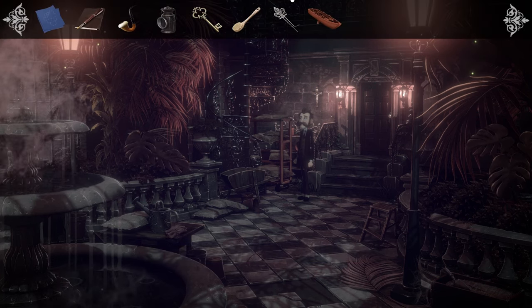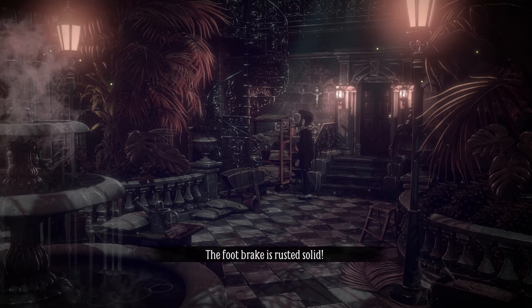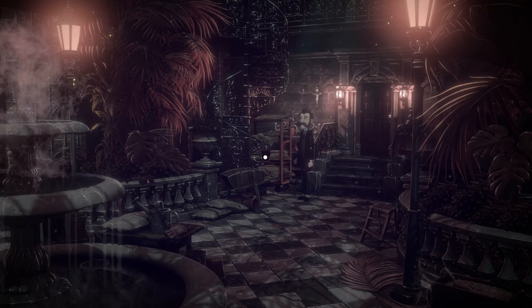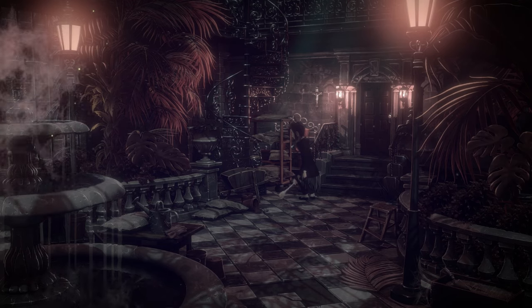The coolest thing I noticed about this game is that there are multiple solutions to the puzzles. So if you think you have an item that might make sense to solve a problem, you're probably correct, because the developer tried really hard to make the puzzles have multiple solutions. That means the player gets more time feeling smart and less time feeling that classic frustrating feeling when the thing doesn't go in the thing. For example, to move a wooden cart with rusted wheels, you can either use a big brush to scrape away the rust or use some oil from your lantern.